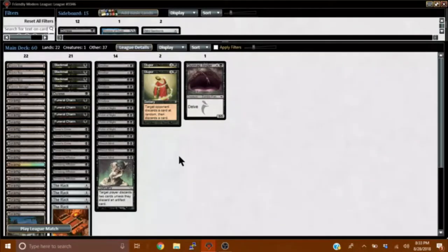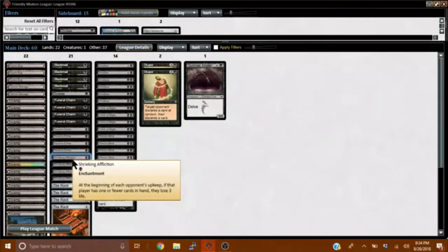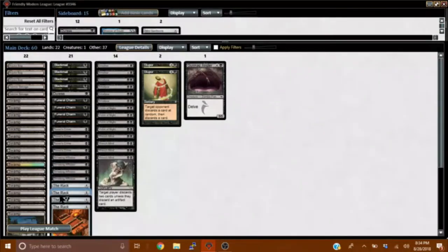Alrighty folks, welcome to another league with a deck I brought you guys a few days ago. This is 8 Rack — it's got 8 copies of the rack. That's the whole premise. You basically just strip their hand and kill them with these cards right here. The greenish points upkeep, they get bolted, they get bolted, they get bolted.